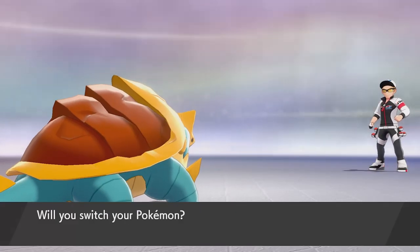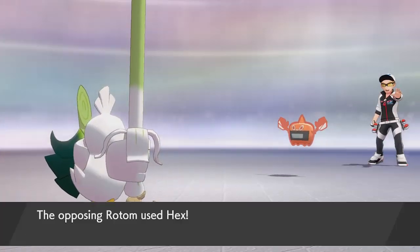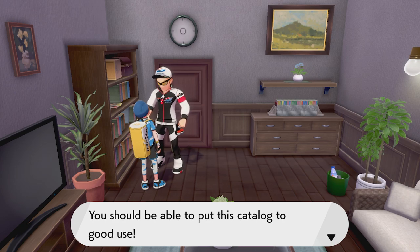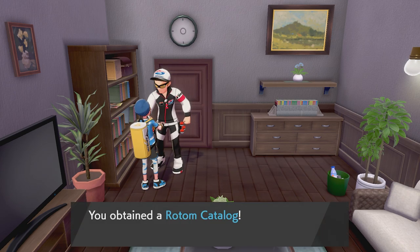he will give you the Rotom catalog, which allows you to change forms. To use this, it is a key item — you have to have Rotom in your party, go to the key item section, and use the Rotom catalog on the Rotom.